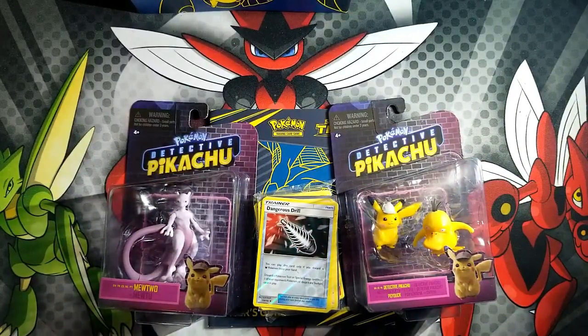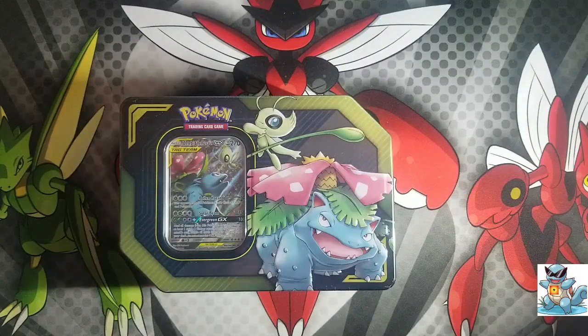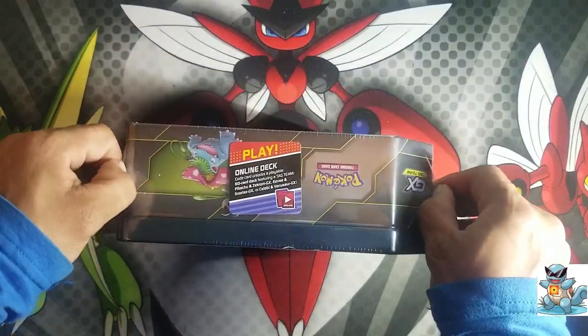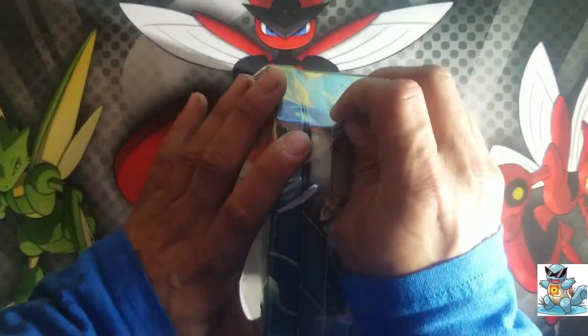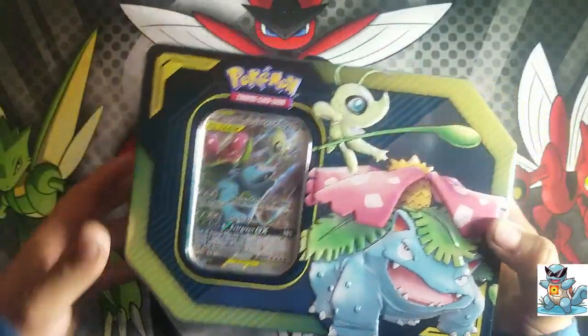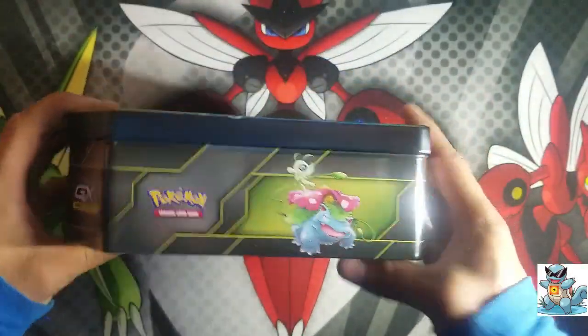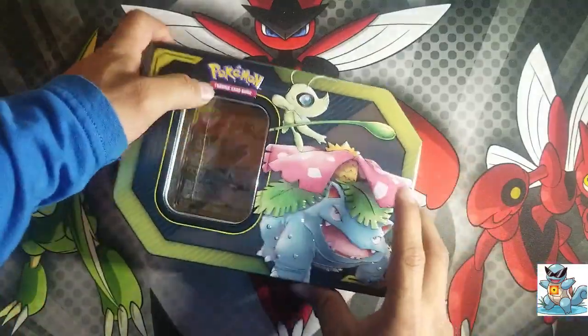Alright, here it goes — ladies and gentlemen, boys and girls, welcome back to another video. My name is Pokémon Trainer Blue and in today's video we will be opening up this cool-looking tin: Venusaur and Celebi. This is my only tag team card but it looks pretty cool. Let's get right into it — I'm pretty excited about this, it's a new tin and it looks pretty neat.